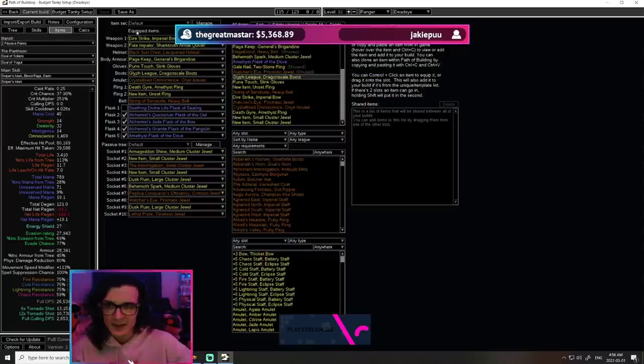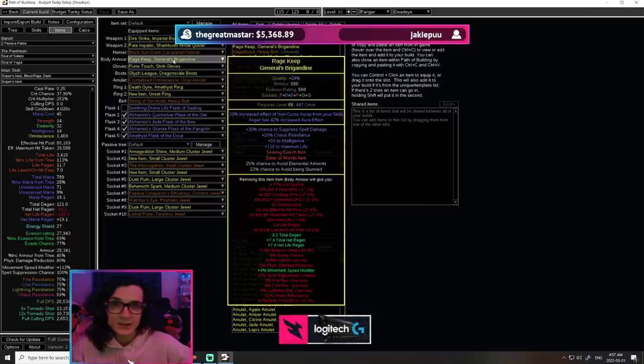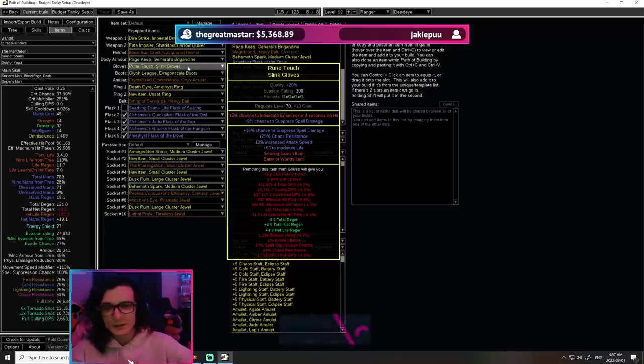This new tanky version of the build is going to be completely ailment immune, which also comes with the avoid ailments bench craft on the chest. I'm a big fan of this ever since Kalandra league when I played my General's Cry — it allows you to not have to worry about things like opening strongboxes, you'll never get frozen, you'll never get shocked by things like shocked ground which makes you take crazy increased damage. All of that you can just ignore and play. The gloves are not changing whatsoever — just look for some life, some attack speed, some suppression. Pretty much mandatory, and in our case here a little bit of chaos resistance.